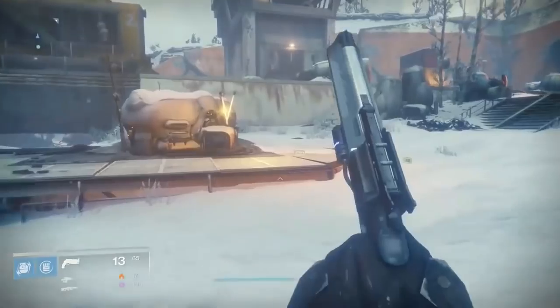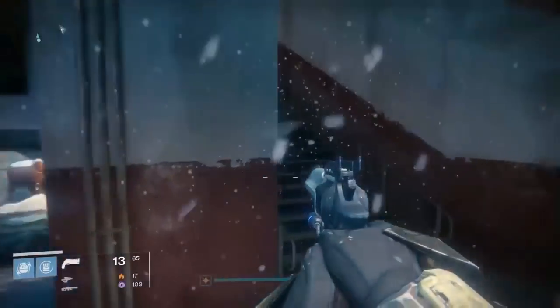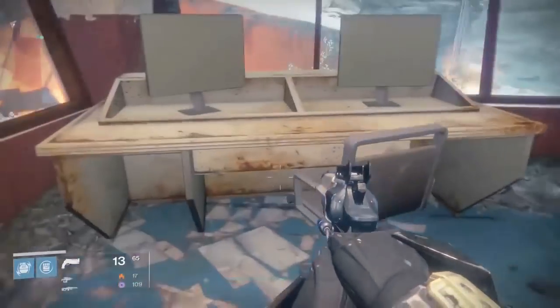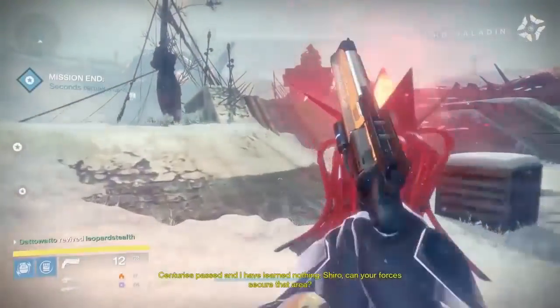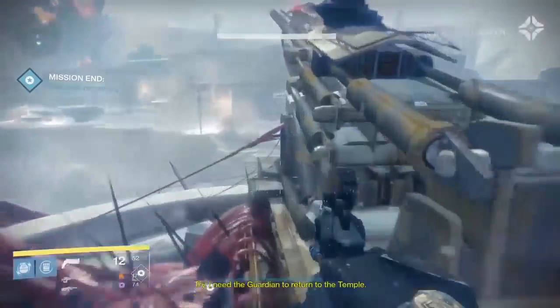Load the Plaguelands mission if you aren't already in it. Clovis Bray 1.5 is located in Bunker Triglav — go into the satellite tower, and behind the monitor to the left is going to have the fragment. Clovis Bray 1.8 is at the very end of the mission, on the far right gun — it's on the gun itself.